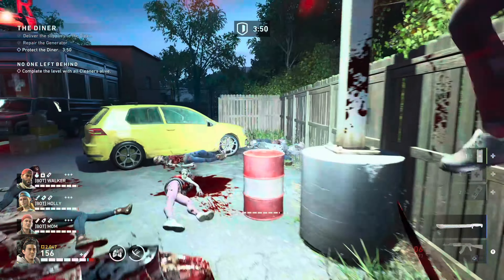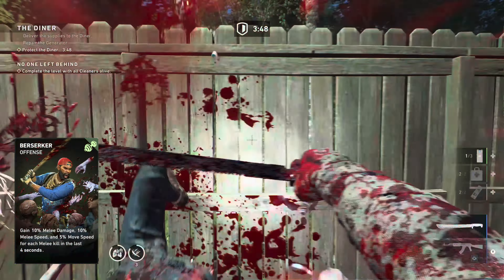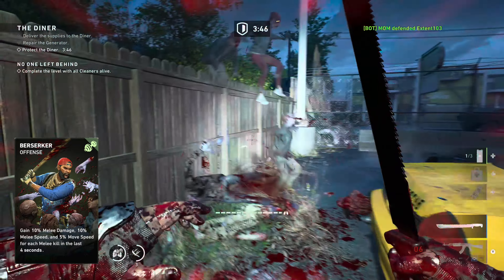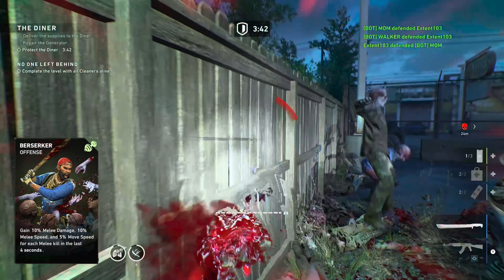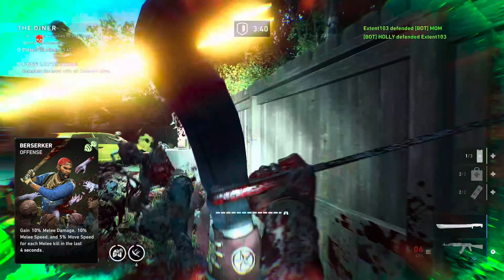Then we'll add some cards to keep us alive. Face Your Fears and Battle Lust are both very good cards that give you health or temporary health on a melee kill, so as long as you're killing, you're not dying.